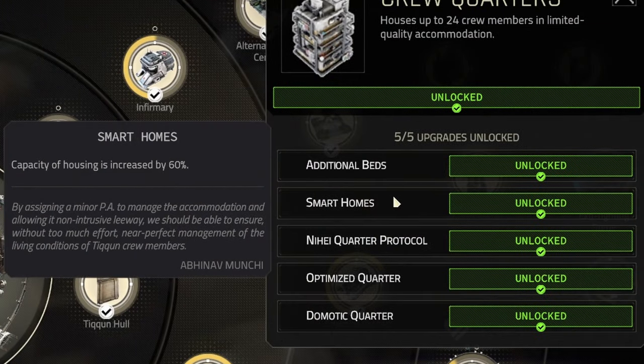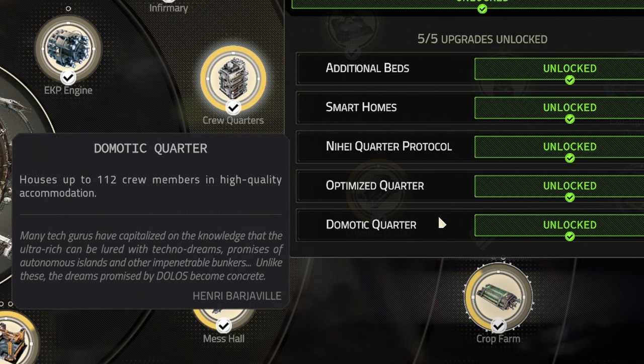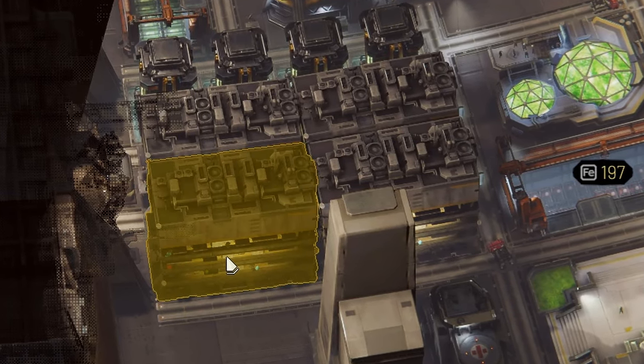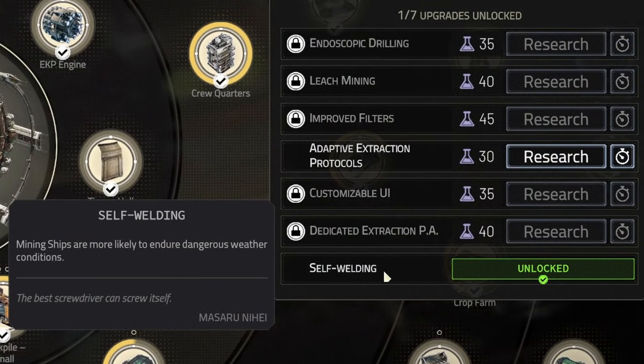Crew quarters can be upgraded to host much more people. You can also unlock much bigger buildings that can host even more people. Just plan out your layout so that the first quarters are always in pairs, because the top quarters are exactly twice as big.